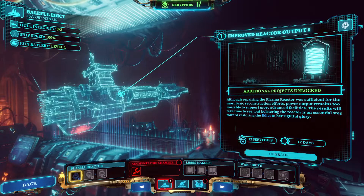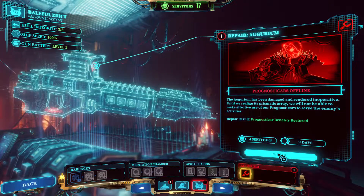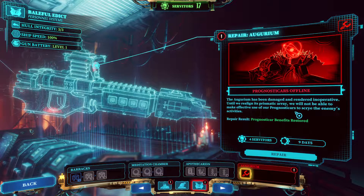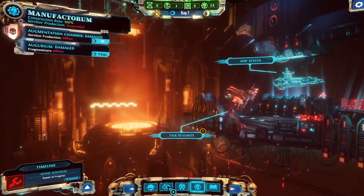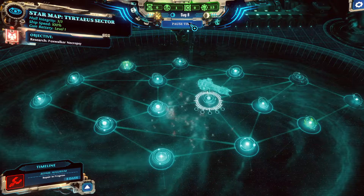Plasma reactor. We could take on this one which is 12 days — I'm going to take on this one. Once we're positioned in a specific way, we will be able to make effective use of our prognostic cars to scry the enemies' activities. Let's work on that. Fewer days, fewer servitors — we're centrally located and hoping missions pop up adjacent to each other so we can get them.